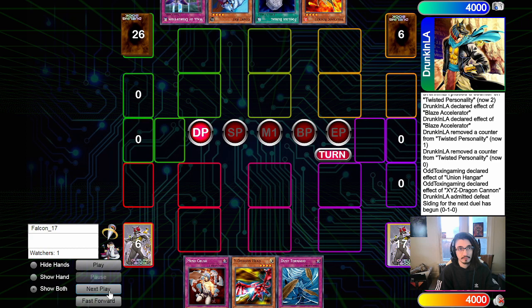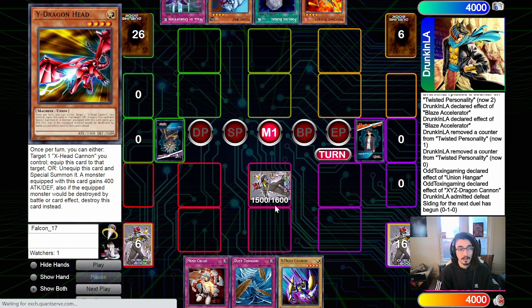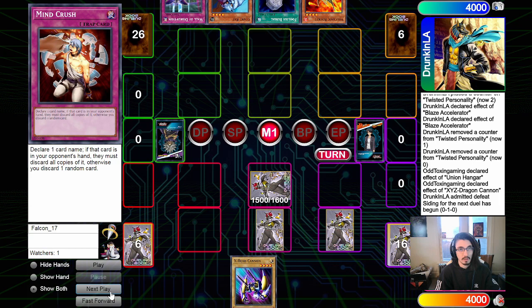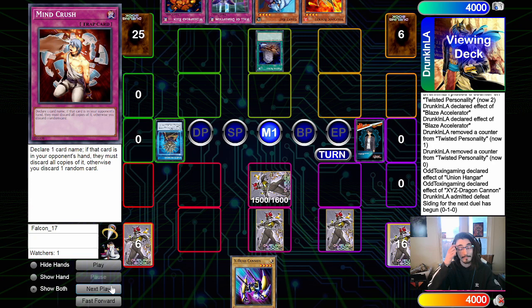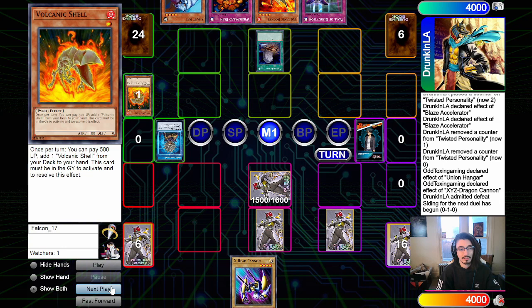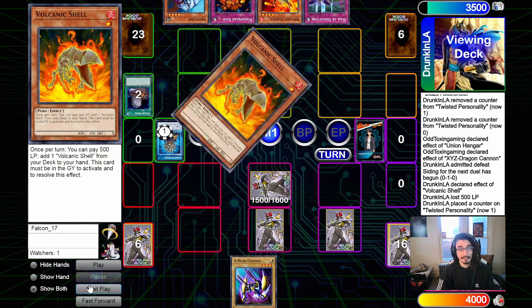Going into game two — they draw Foolish Burial, Wall of Disruption, Giant Rat, Volcanic Rocket. We have Mind Crush, Y-Dragon Head, Dust Tornado, and Exide Cannon. Mind Crush is sided in for the Ladybug since I assumed they were on it. We set Y-Dragon Head, Dust Tornado, and Mind Crush. We set Y rather than X so we don't take damage from being run over. Foolish Burial activates, sending Volcanic Shell to the graveyard. They then use Volcanic Shell, pay 500 life points to put a counter on Twisted and grab another Volcanic Shell from deck.